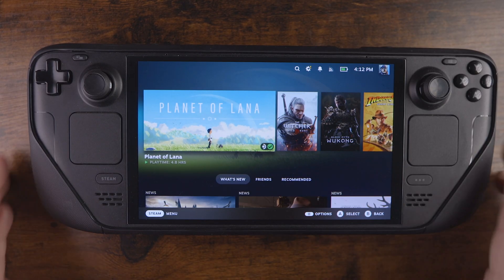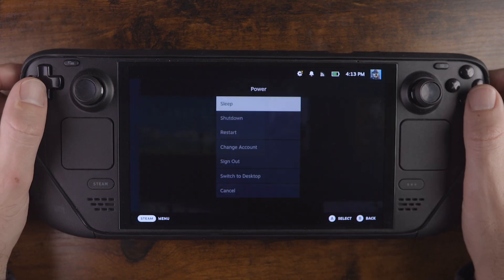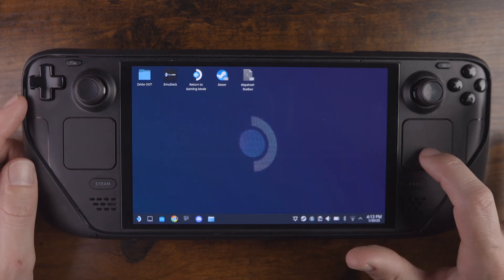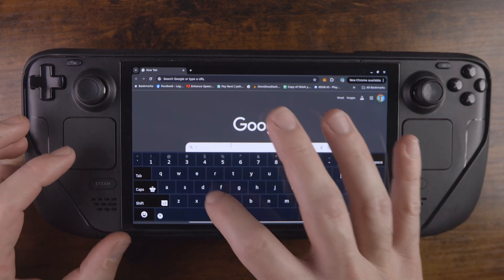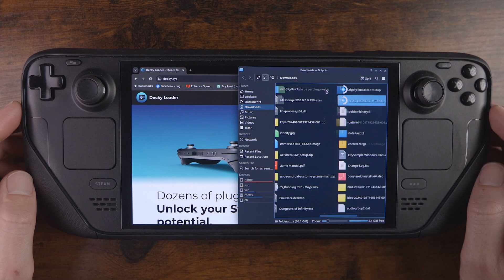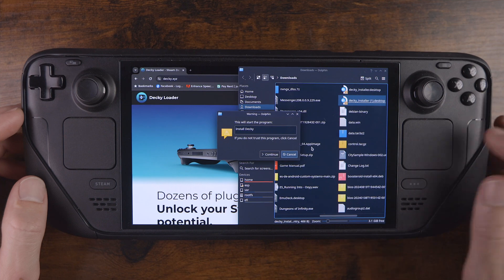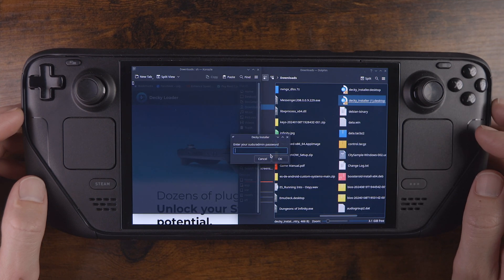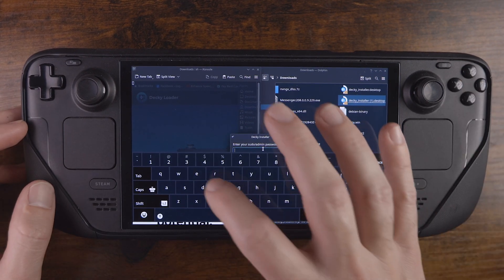The first thing we're going to have to do is make sure to install Decky Loader. If you already have Decky Loader, you can skip this. We're going to go to desktop mode, go to Decky Loader's website, and right in the top corner they have a download button. Navigate over there, hit that download button, open up the folder, double click on it, and hit Execute. At this point, just follow the prompting and it's going to install like normal.